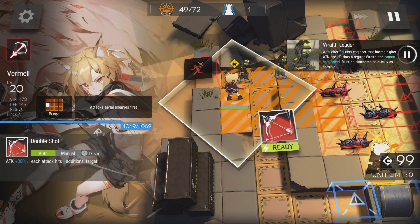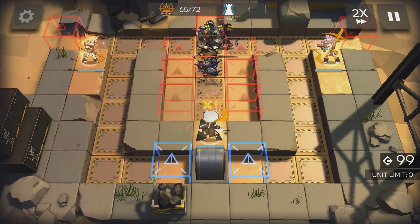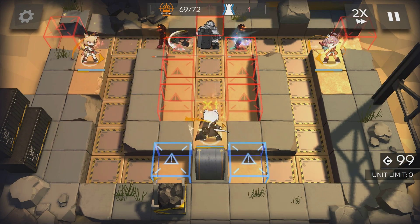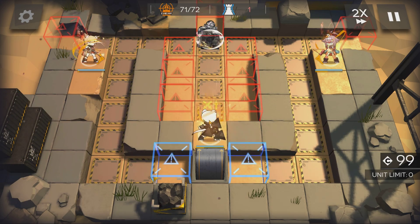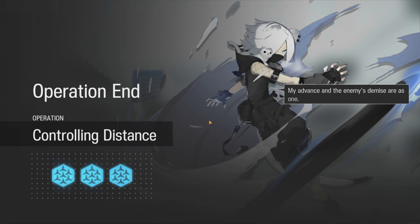Activate all the skills. And there we go — Paradox Simulation for Shirayuki.